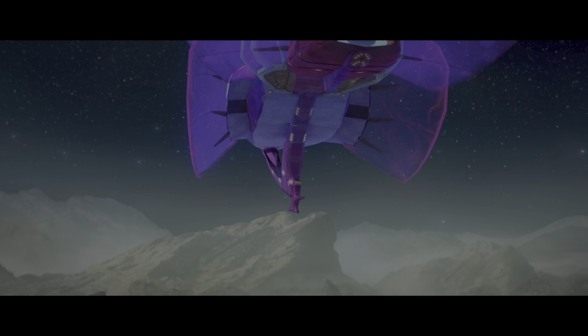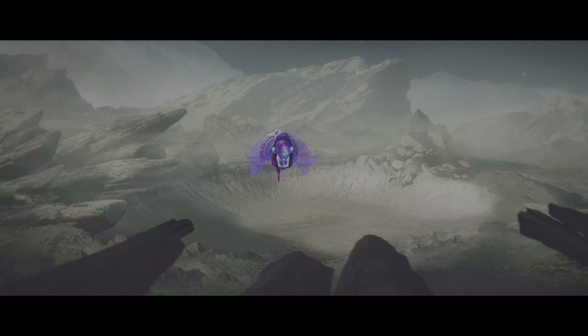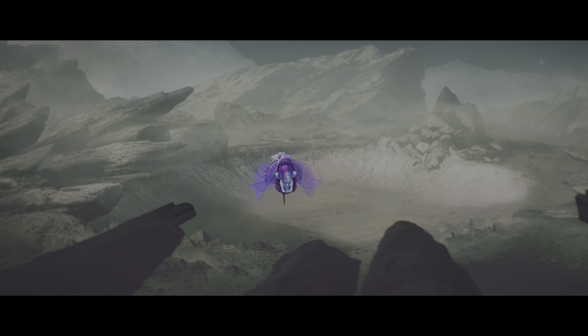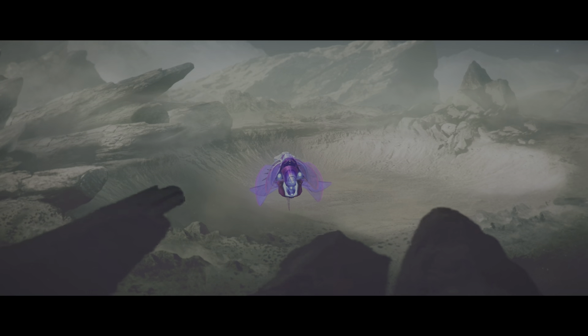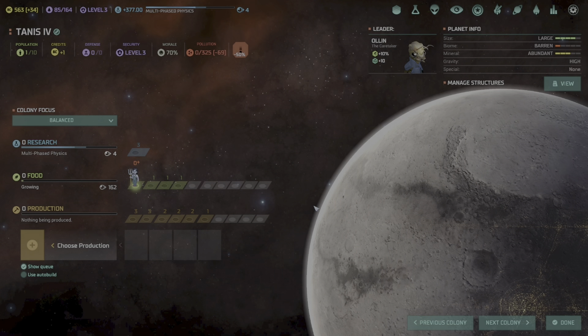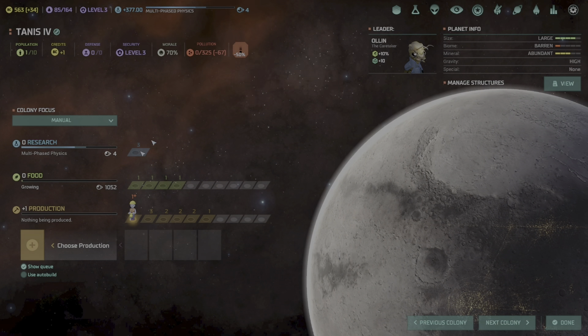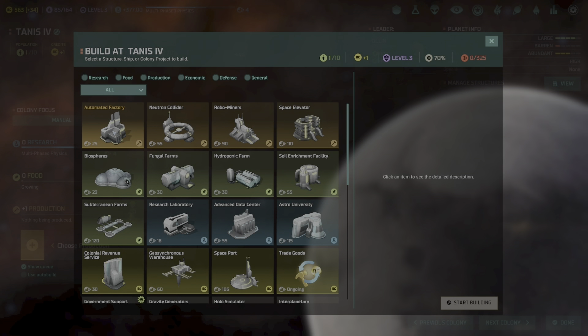Advanced data center completed at Oracle Prime — now terraforming into a Gaia planet. Larger planets, more population. Starbase completed at Angel Moon 2, now transforming it into a Gaia world. Spaceport completed at Lost Souls Prime, robo miners are next in queue. Colony ship has arrived at Tanis 4 — colonize that barren world.